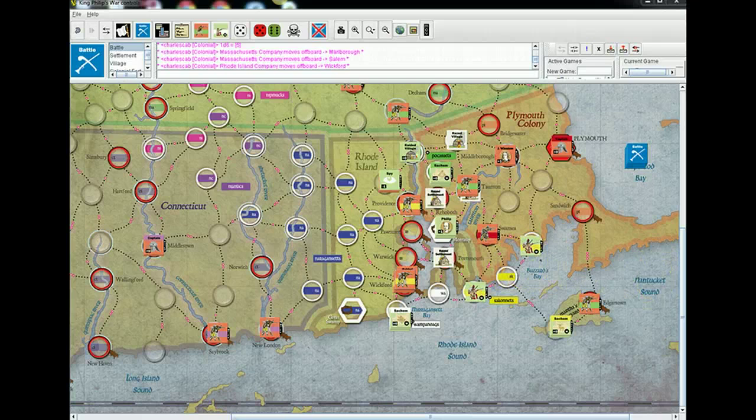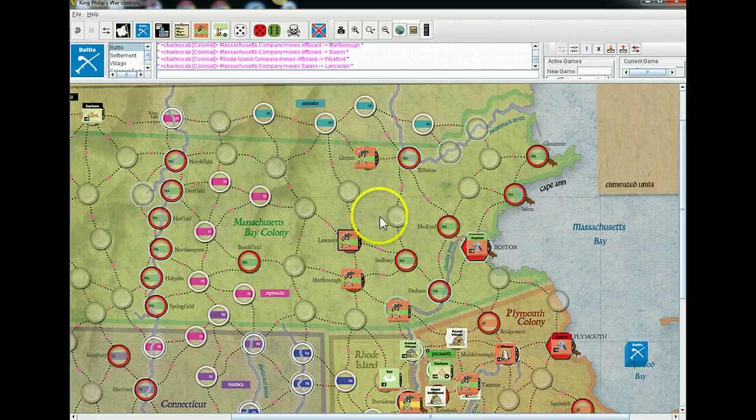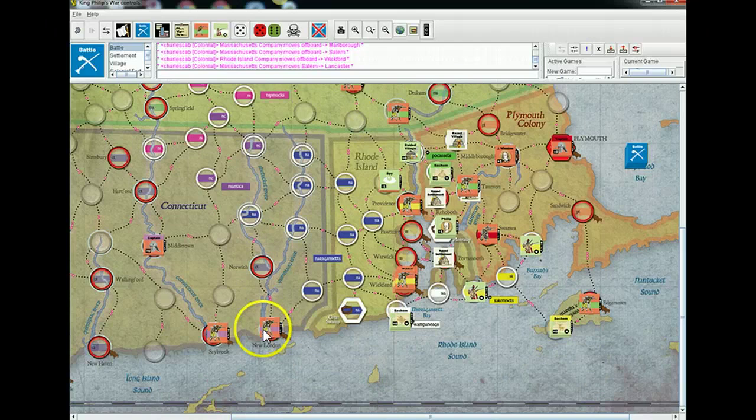Just something to point out with the guys you're placing up north — those blue guys are the last ones to come in the game. They won't be there for a while. The pink come in before them and you've got a whole bunch of settlements over there — something to consider.